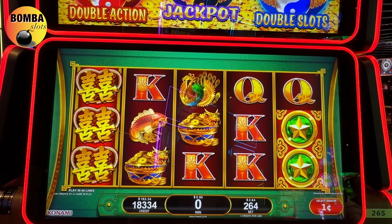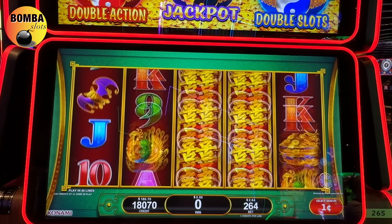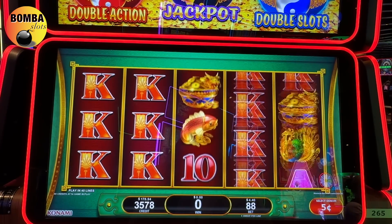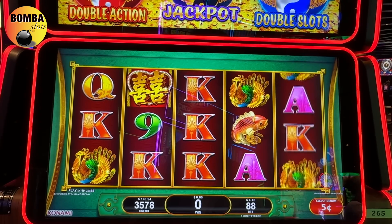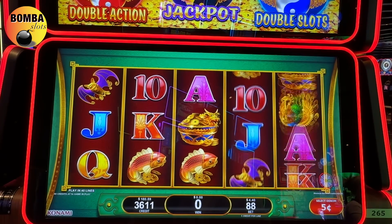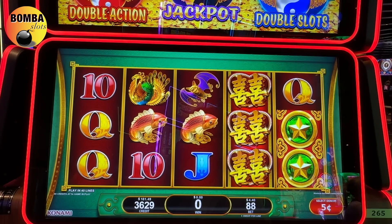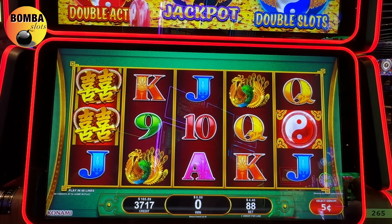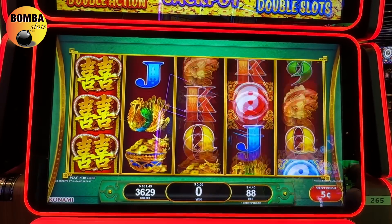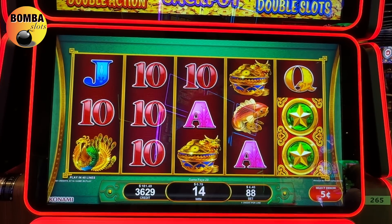We only played $9 from our free play. That was maybe our third spin. Let's go there — let's do some floor 40 bets on the five cents. Let's see if we can get something here. Seems to be playing well. Some fish. Let's get these. Double action, double slots. I may have played this game at Resorts one time. So the bonus was fun, let's see if we can get it again.